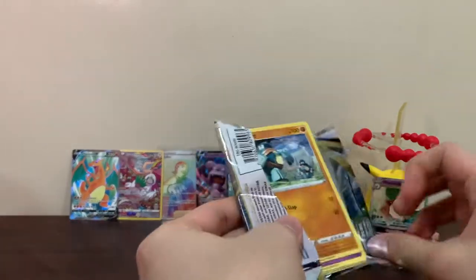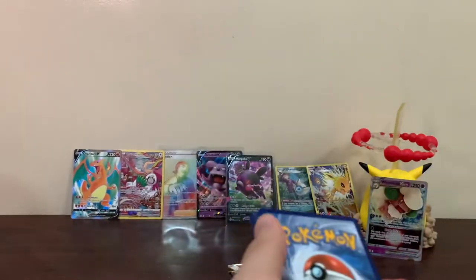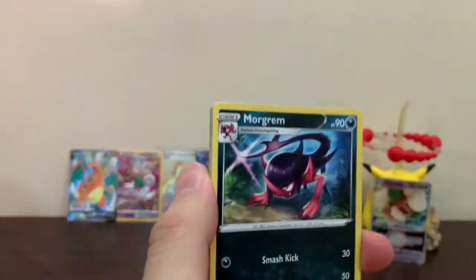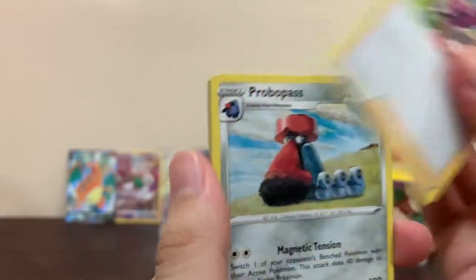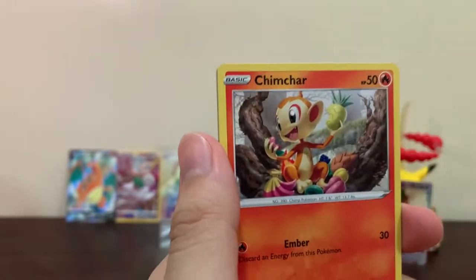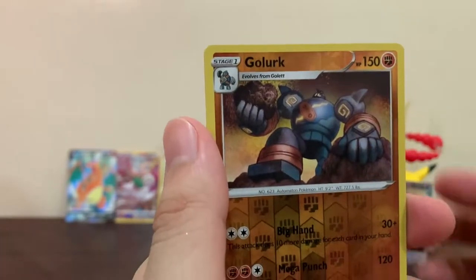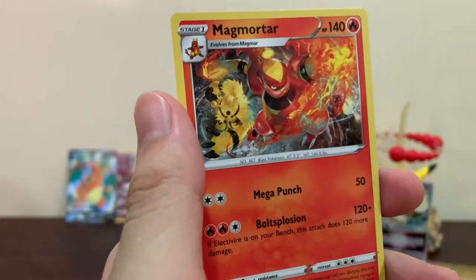Let's see what we get. Did we do better than the booster box? Doesn't seem like it - probably a tie with the booster box. But if you factor in how much each Build and Battle costs, all these Build and Battle boxes cost probably more - so the booster box might actually be better. We got Golurk and just a Magmortar.